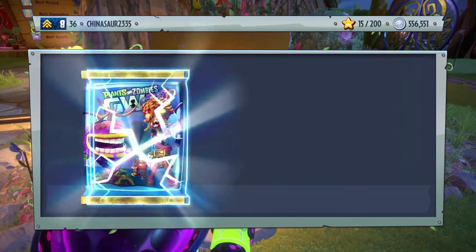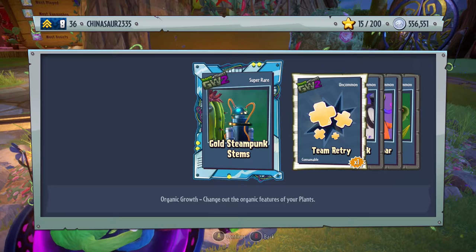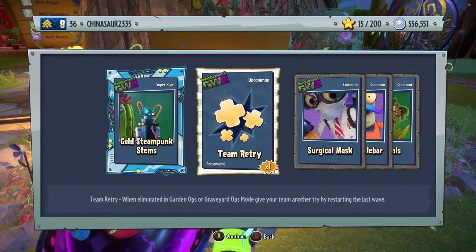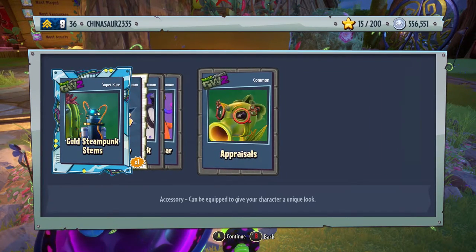Alright guys, we've reached the halfway point of this video — we have about 500 grand left. We still haven't unlocked Breakfast Brains or Toxic Citron, which I don't know why — my luck is very terrible. Not getting any character pieces. Gold Steampunk Stems, Team Retry Surgical Mask for the Scientist, Dead Handlebar, and Appraisals for the Peashooter.